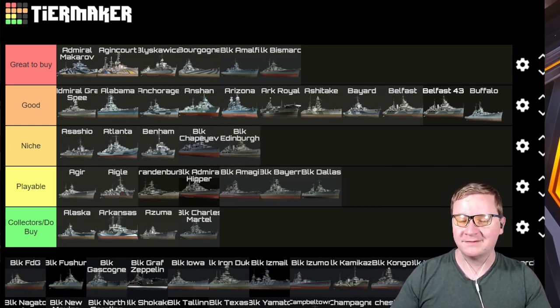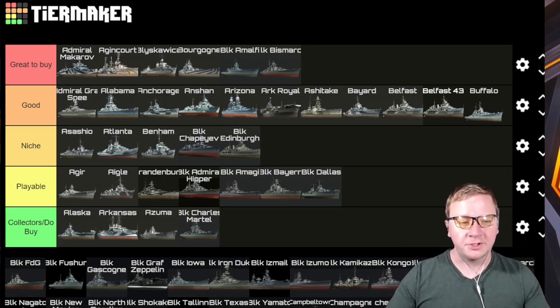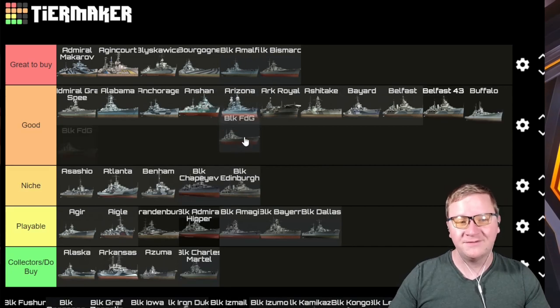Black Edinburgh — it was a Niche, stays a Niche, because it's literally a clone of the Edinburgh class. If you want a captain trainer at tier 8 and you like the Edinburgh class, it's there for you.